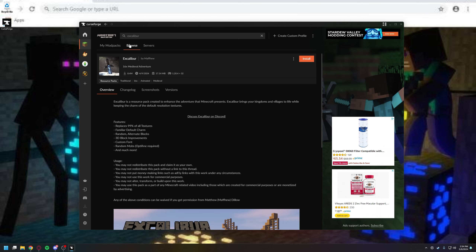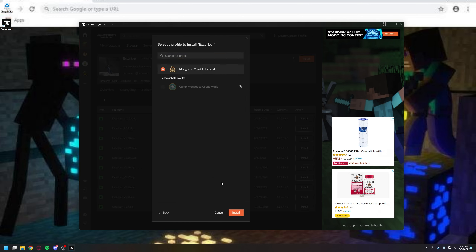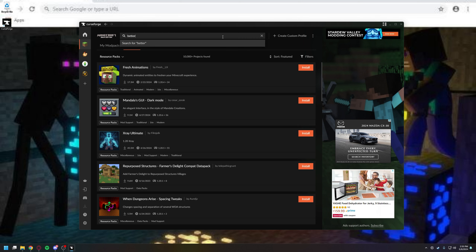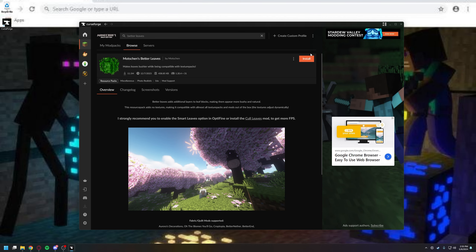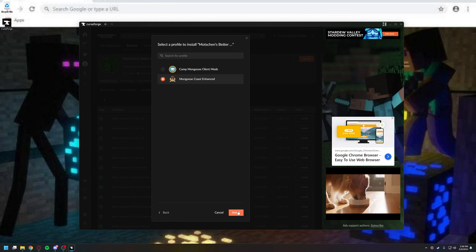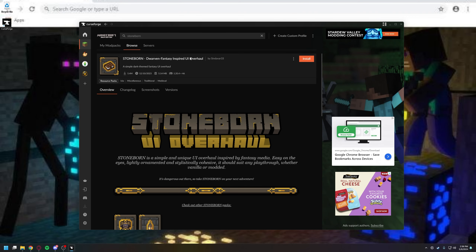I've recently started to really like the Excalibur texture pack — this is the one that adds mod support, which is really cool. To install it, for some reason I can't install it through there because it's trying to pull a different version. But if you go into Versions, you can find the 1.20.4 version, select a profile, then select Mongoose Coast Enhanced and hit Install. Under your Resource Packs, you'll see Excalibur. I've also been enjoying Better Leaves — specifically Motchgen's Better Leaves. Go to Version, find the 1.20.4 one, select Profile, and put that on Mongoose Enhanced as well. And the last thing is the Stoneborn Dwarven Fantasy-inspired UI Overhaul.